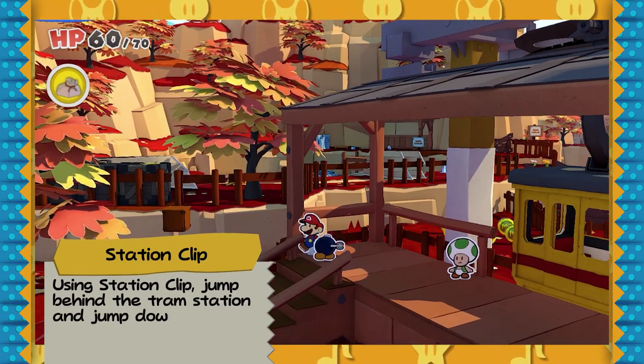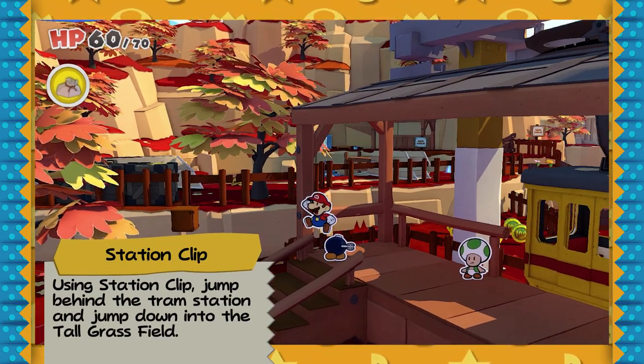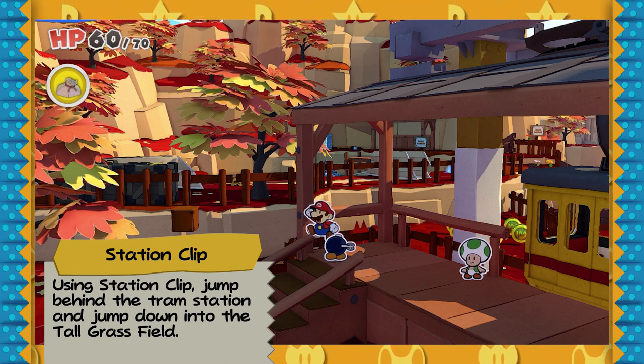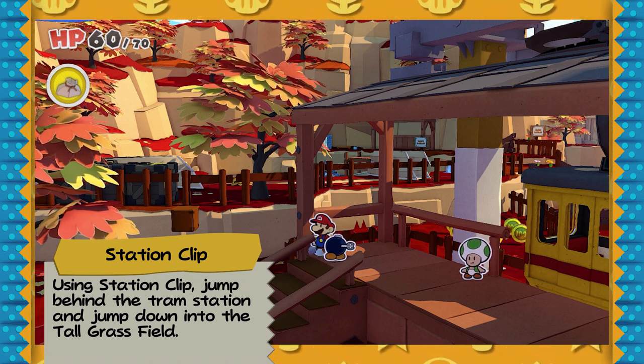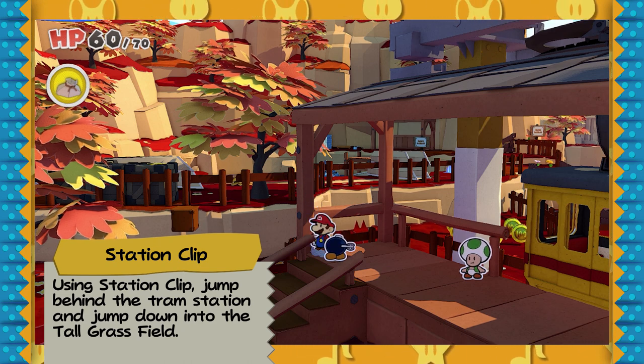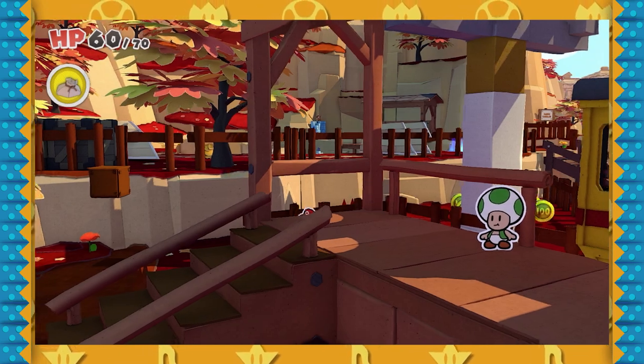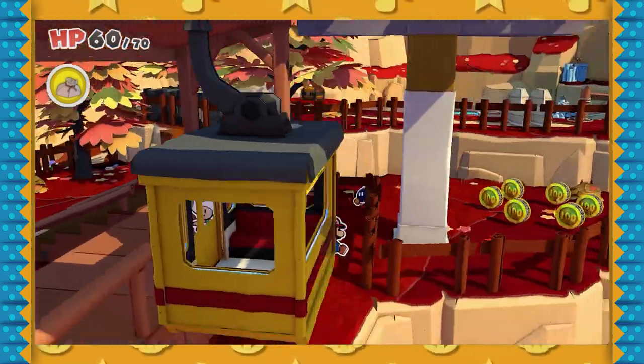Start with Station Clip. If you don't know Station Clip, you should get familiar with it. You gotta do it twice to accomplish the glitch. Basically, you just want to hit this sweet spot by nudging yourself in between the railing and this pole, and then jumping slightly forward to land in the glitchy spot. From the glitchy spot, jump and then press forward precisely after jumping to land on the other side of the fence. I'm not gonna go into too much detail on how to do the Station Clip, but basically it lets you get on the other side of the tram.